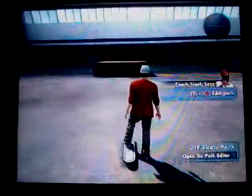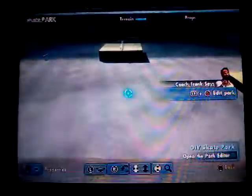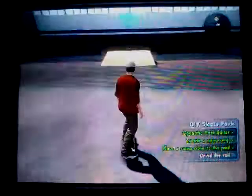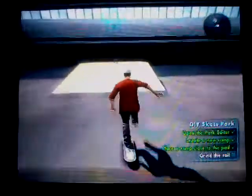It's always good to start with the basics. Let's build a fun box. A fun box? What's a fun box? All right, it's time to play with the park editor. Let's finish that fun box and then hit it up. You see, man, that's all there is to it — now get in there and draw one of those rails. Oh, that's a fun box!